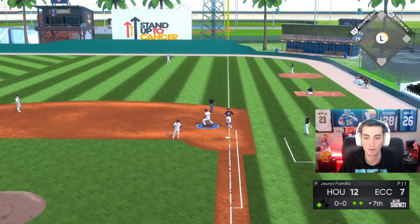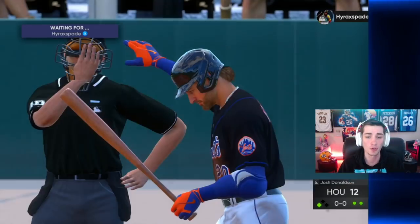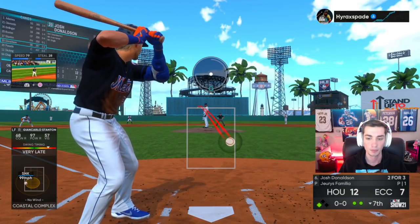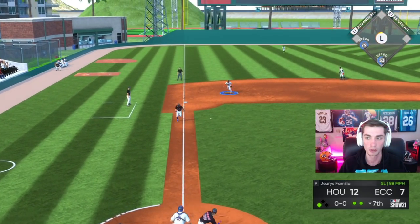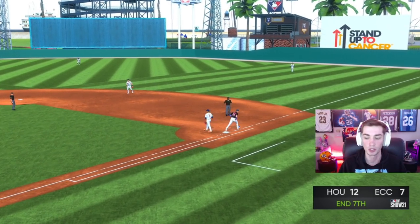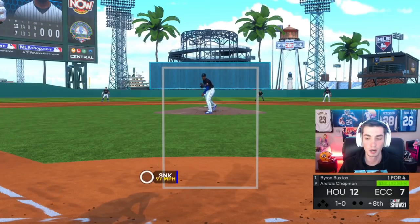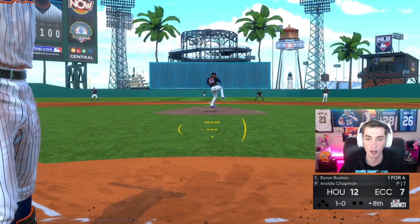I tried to turn two but what a play by Jose Ramirez — potentially saves a run. If we can just hold on to a five-run lead I think we're going to be fine. Josh Donaldson's kind of tough — I think this guy's going to be trying to get on the sinker, so off-speed is going to work. Tatis makes it look easy because it was. Byron Buxton, one for four in his debut.